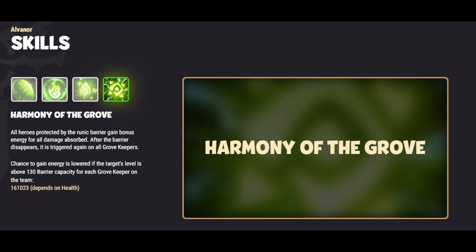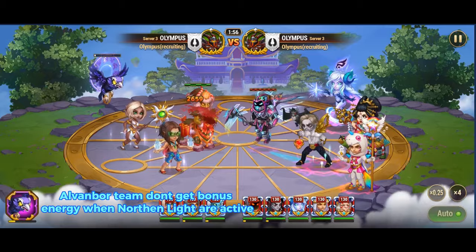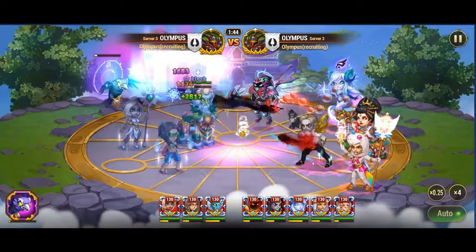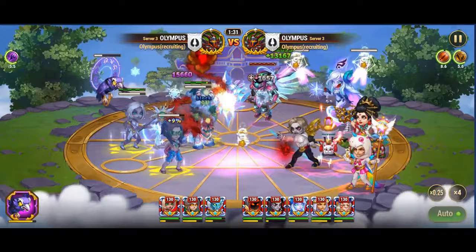Polaris effectively counters Alvana's skill, Harmony of the Grove, which grants bonus energy to heroes protected by the runic barrier for all damage absorbed. This skill provides Alvana and his allies with a significant energy advantage, allowing them to unleash devastating attacks more frequently. However, Polaris strategically reduces the chance for heroes to gain energy while the Northern Lights skill is active, disrupting Alvana's energy generation and weakening his team's offensive capabilities.